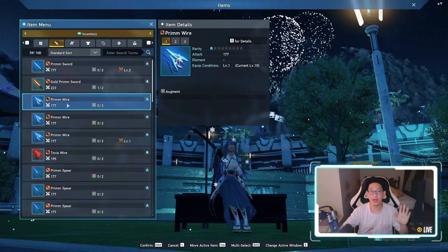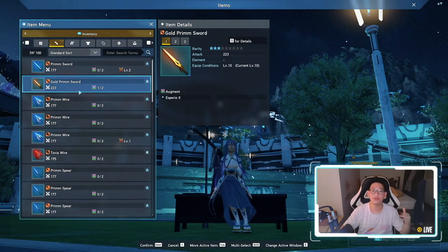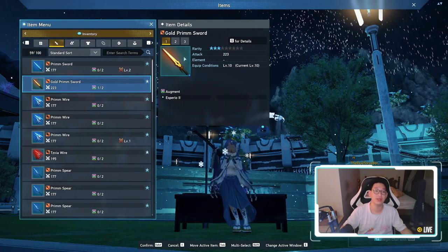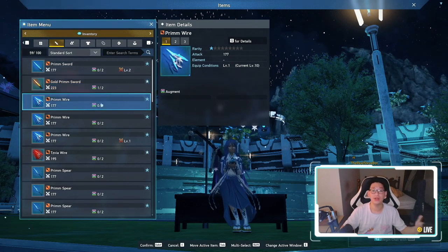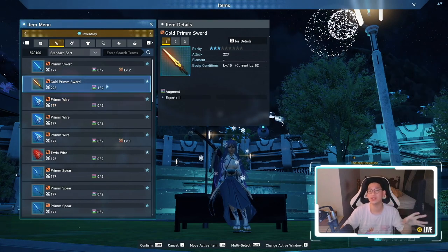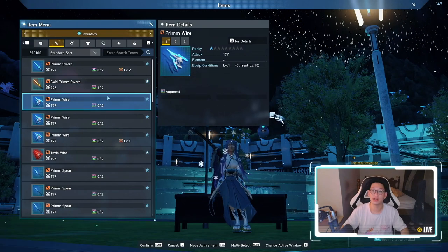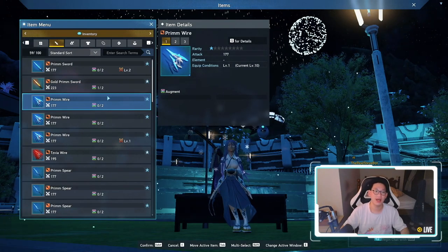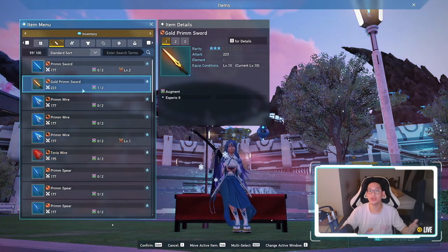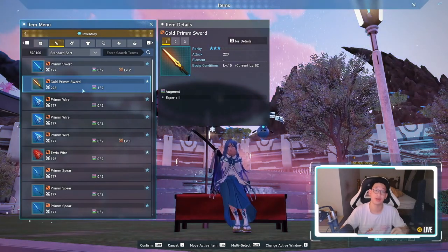This will automatically sell all the items for new Meseta and clear up inventory space super easily. You can get rid of a lot of 1-star rarity weapons if you don't need them. However, do keep in mind that 1-star and 2-star rarity weapons are really good for enhancing other weapons — for example, to enhance your 3-star rarity sword, you need to feed it 2-star or 1-star rarities. So I'd save a couple of 2-star rarity weapons to use for enhancing your 3-star or even 4-star rarity weapons.